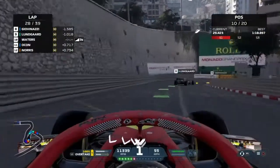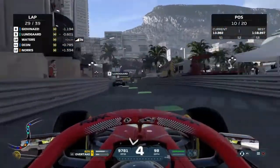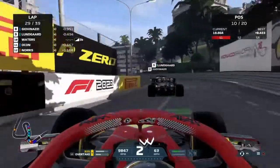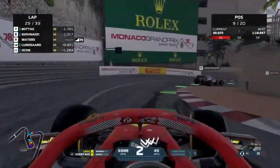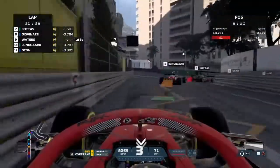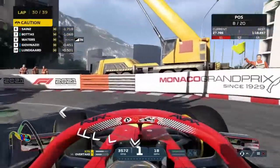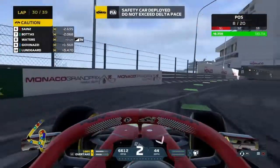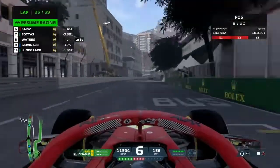Next up is Christian Lundgaard — we're just picking them off one by one. This is quite an astounding recovery drive at Monaco, where it's very difficult to overtake. Lundgaard is overtaken down the inside — another textbook manoeuvre. Next up is Giovinazzi, and then it's Bottas ahead of him. We try to get past Giovinazzi using the same trick we've used time and time again — and Giovinazzi just backed out completely. In fact, he just stopped. He's caused a bit of a traffic jam, and the safety car is out because of that traffic jam Giovinazzi caused by coming to a stop.